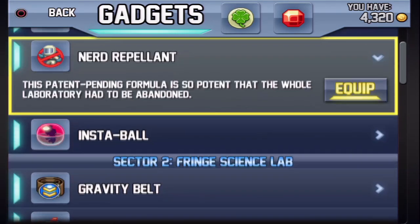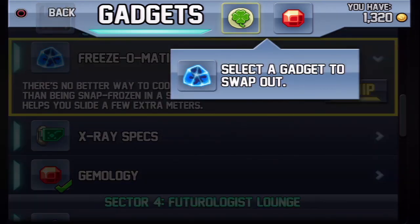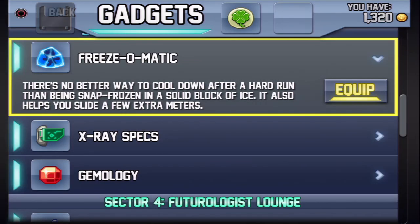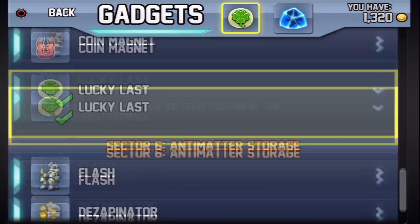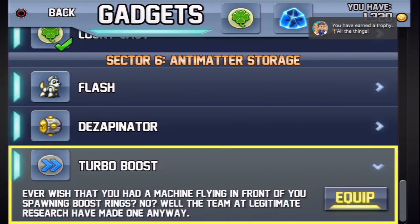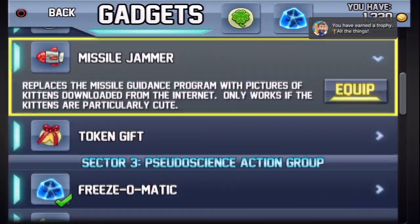Prepare yourself for a long boring grind, or spend at least $20 to get everything in a matter of hours. I'll probably spend my time playing the Vita maybe one hour per day, just so you'll know how long it takes, but onward to the deluxe and the PS4 after the Vita.